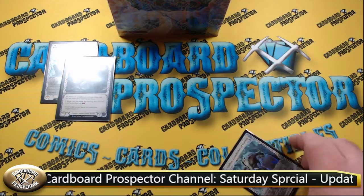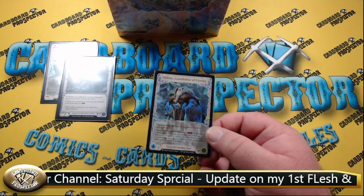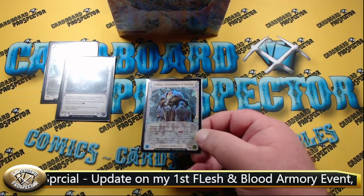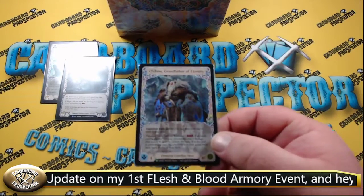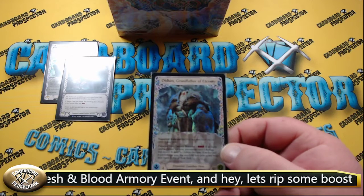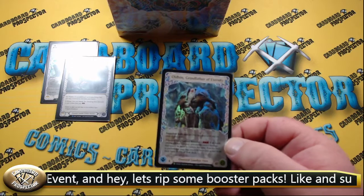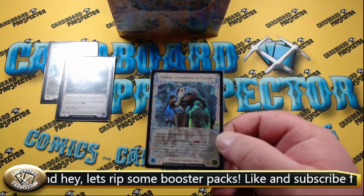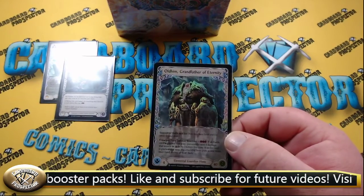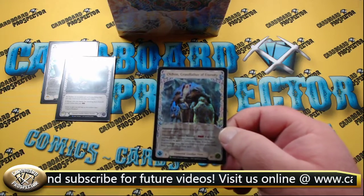And my prize for coming in fourth place was this promo Oldhim, Grandfather of Eternity. This is the adult version of Oldhim, who is the Elemental Guardian Hero from the new Tales of Aria. I have his Blitz deck, which includes the young version of the hero, but this is the adult version. This was the promo I was awarded for coming in fourth place.